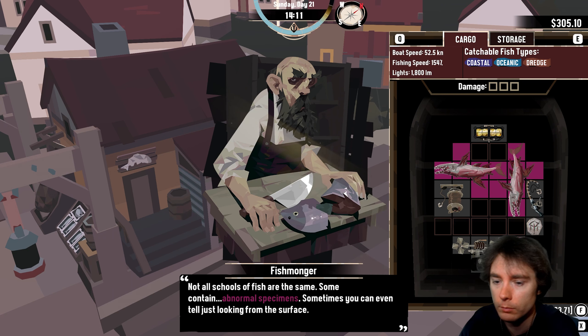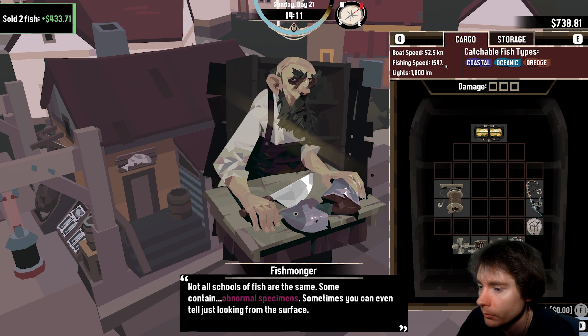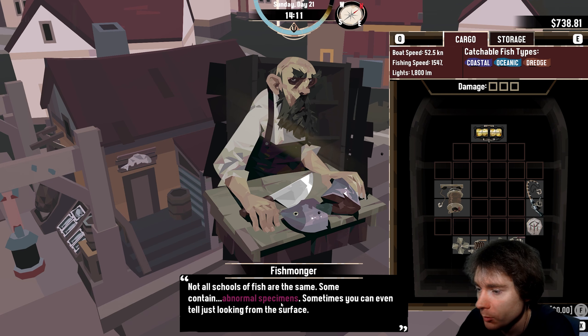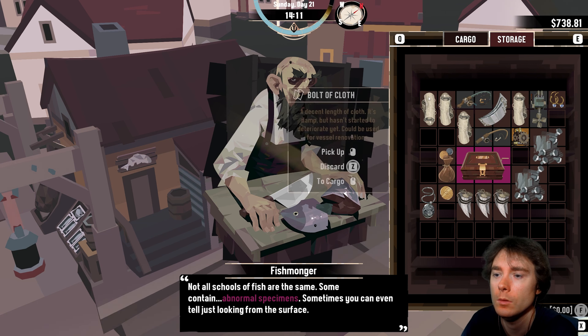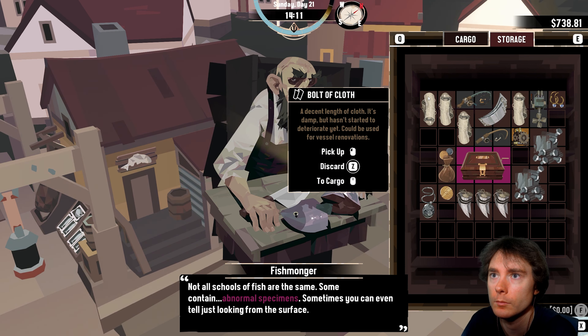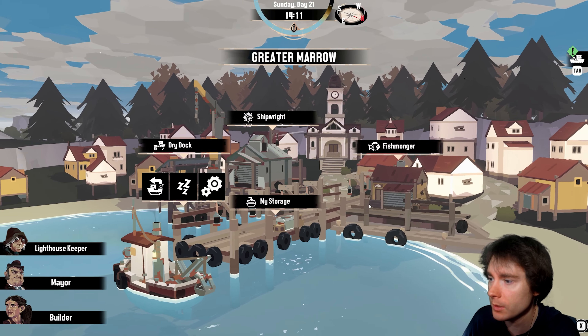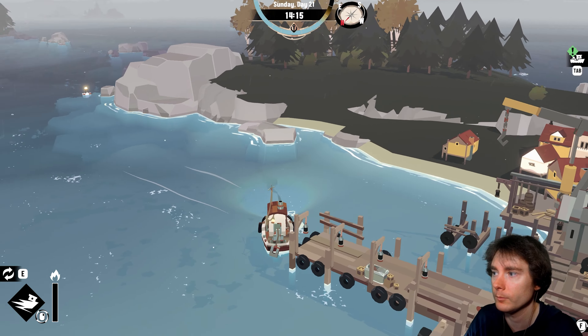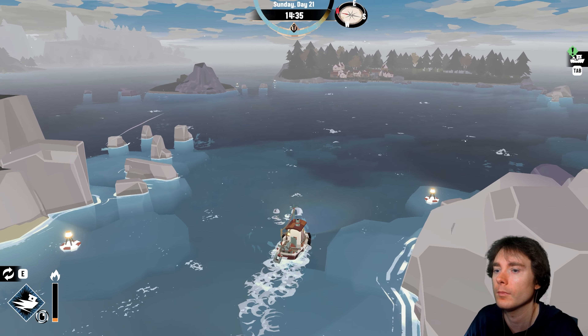What's with the fog around here — Silent Hill? Sorry — Silent Bay, Silent Islands. Sell my fish! These are valuable as shit — 200 apiece! That was... I'm rich! Some contain abnormal specimens — sometimes you can tell just from looking at the surface. We are good to go — let's turn in that artifact and do some dredging.